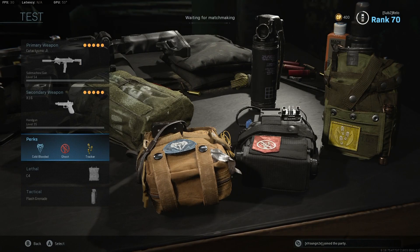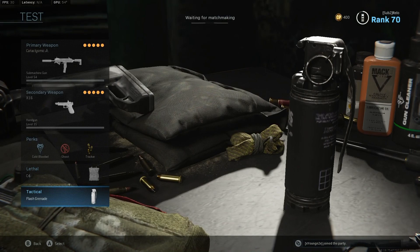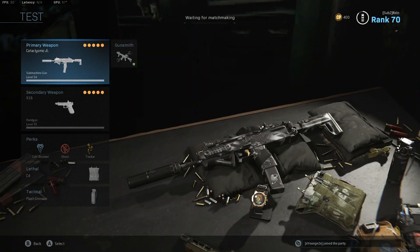Ghost and Tracker — I still think these are the best perks in the game. C4 and Flash Grenade. You can run Heartbeat if you want. I recommend running this class — it's a really good class and it's pretty OP for SMGs.